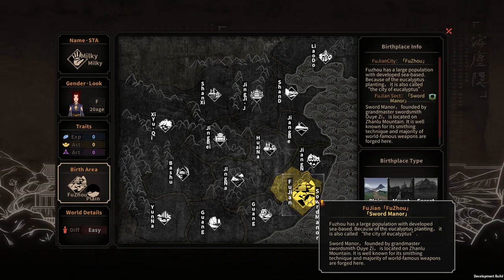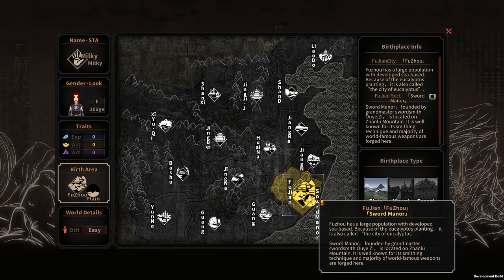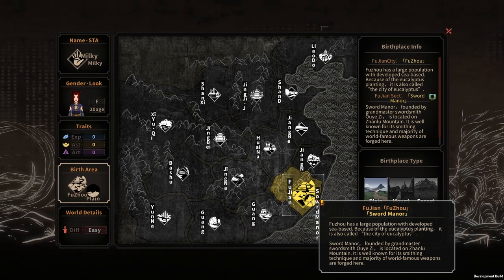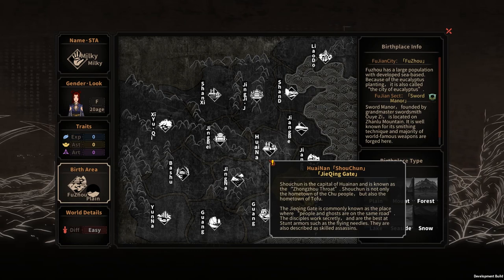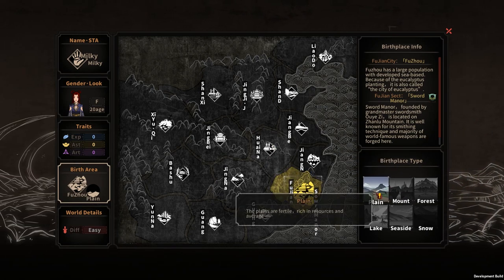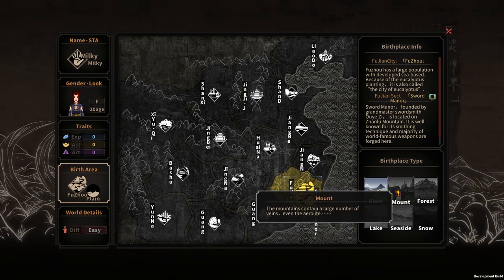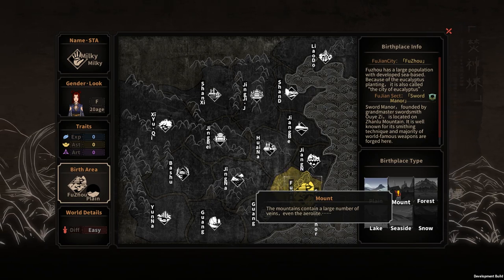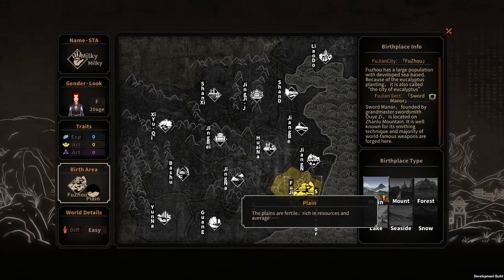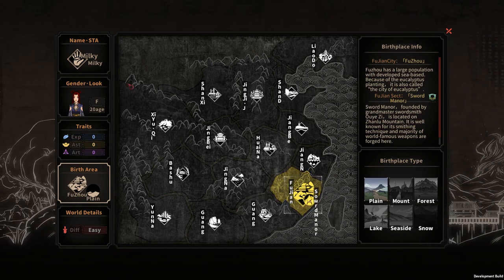Maybe we could do it together, and in my playthrough I can show you more about which Kung Fu to learn if you join this sect. Maybe later in game I will try other sects and provide more information about them. You can also choose your birthplace type. The birthplace type decides the resources you have in your village. Usually if you choose plain, then all of the resources are pretty even, so if you don't know where to start I would recommend plain.